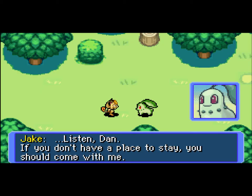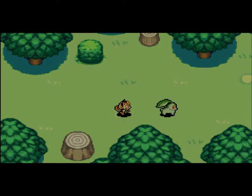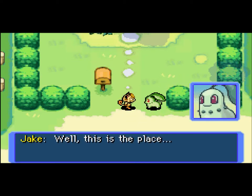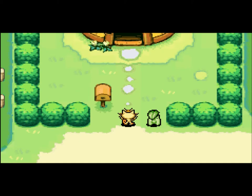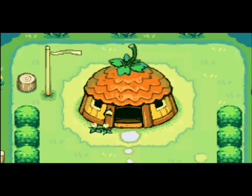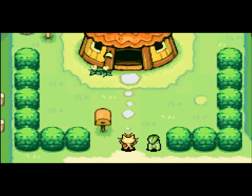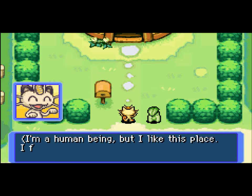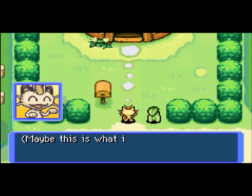I have no clue how to do Chikorita's voice. So, what are you going to do? Do you have any plans? Yes, actually — I'm going to wait for Easter. No, I'm not going to wait for Easter. I'm just taking a week off for Easter for school. Anyways, listen Dan — if you don't have a place to stay, you should come with me.